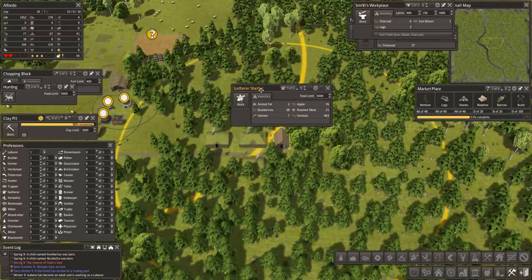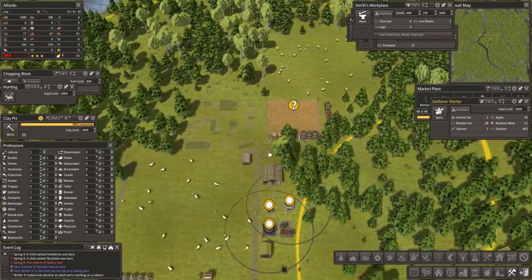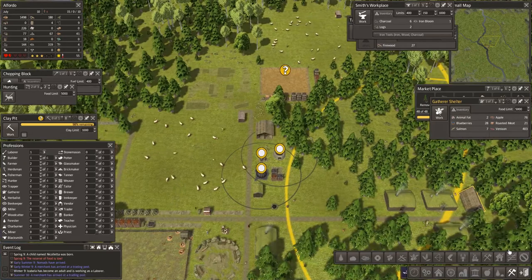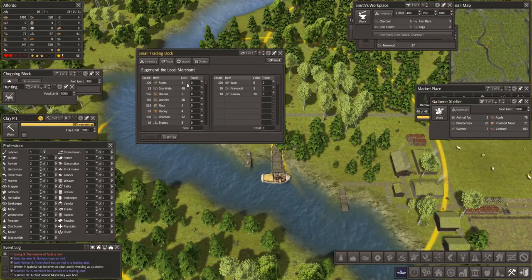I might move the gatherers shelter in its entirety later but not at the moment. Now we need wadmol — I think that you make wadmol. Oh, we have a trader! How nice. What have you brought me to trade?